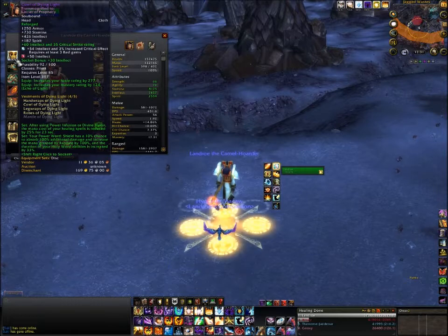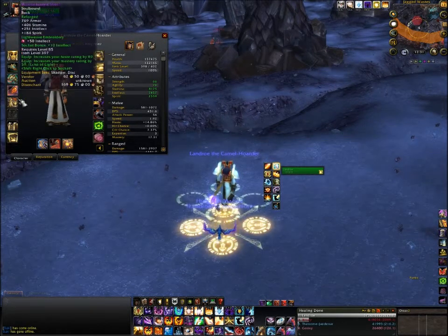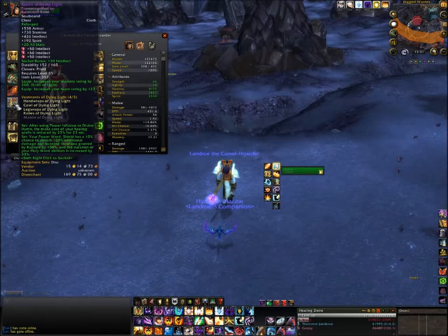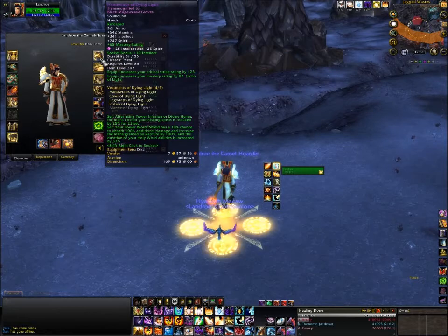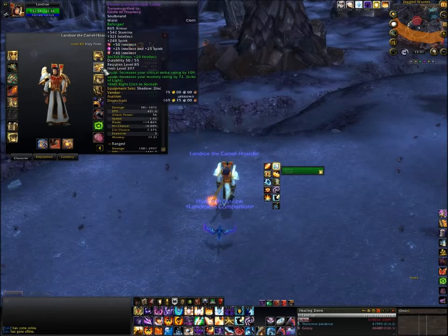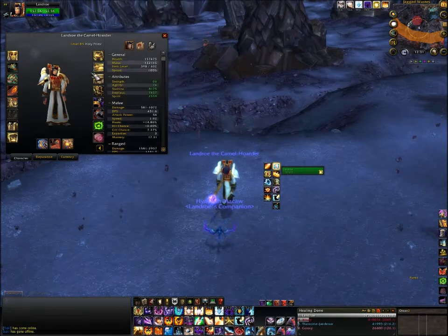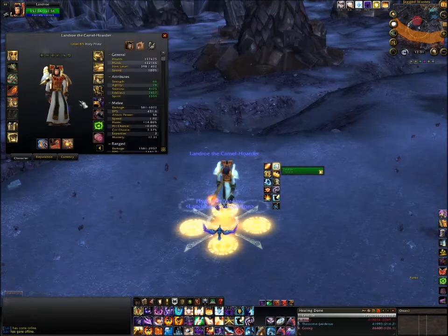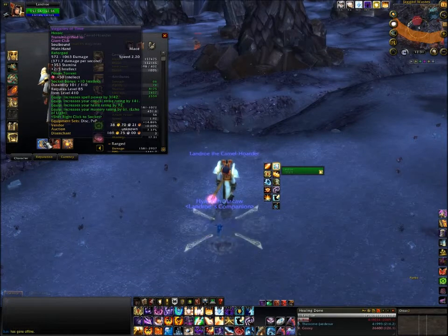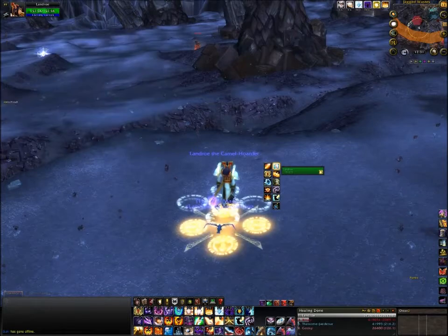The items are: Circle of Prophecy for the head, Mantle of the Avatar for the shoulders, Runecloth Robe on the chest — that's the simple white robe. Black Mageweave Gloves, which is quite simple. Girdle of Prophecy for the belt. Nothing on the legs. Sindikov boots. And then the weapon — there you've got a giant club, which is very simple, and the Urn of Lost Memories.